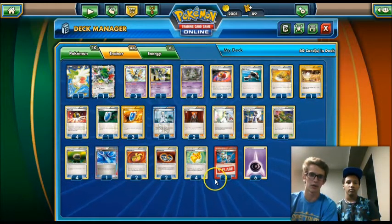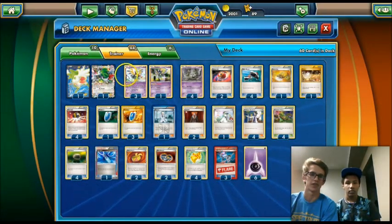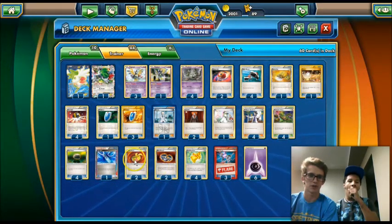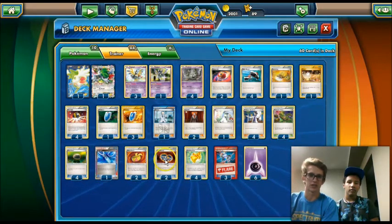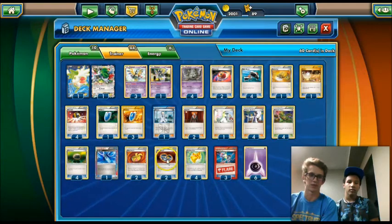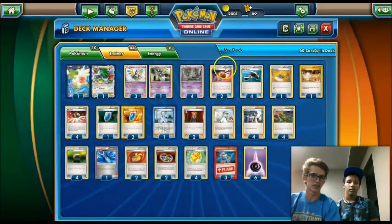Let's go into probably the most important cards in the deck — the tool cards. We play four Float Stone, very nice. We'll attach one to a Sigilyph or Shamans, and if they get brought up active you can easily just retreat out of it. We play two damage modifier tools: two Muscle Band and two Silver Bangle. Silver Bangle does 30 extra damage only if it's an EX Pokemon, helping hit magic numbers like 210 on Mega Manectric or Mega Gardevoir, and 230 on Mega Rayquaza. Muscle Band can also help if you don't quite have enough tools to knock out non-EX Pokemon.